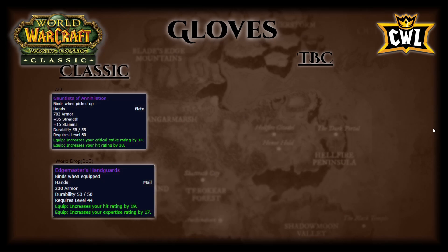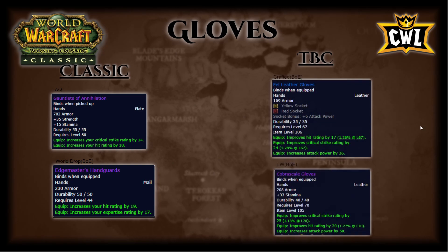Gloves: out of AQ, Gauntlets of Annihilation — 35 strength, 15 stam, 14 crit, 10 hit. World drop BOE Edge Masters Handguards — 19 hit rating and 17 expertise. TBC side: Fell Leather Gloves crafted BOE — two sockets, 6 AP socket bonus, 17 hit, 24 crit, 36 AP. Leatherworking BOE Cobra Scale Gloves — 33 stamina, 25 crit, 20 hit, 50 AP. Note: you get an extremely good pair of gloves out of Karazhan fairly quickly, so don't stress too much. Edge Masters is still very strong; use whichever classic gloves you have until you buy Fell Leather Gloves from the AH — they'll be cheap because blacksmiths spam craft them to level up.